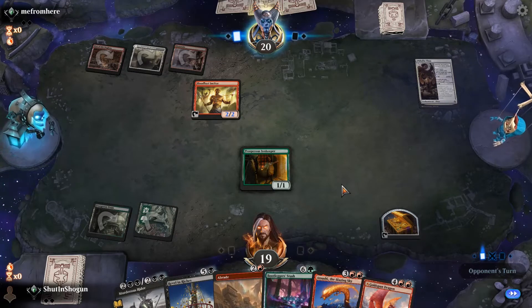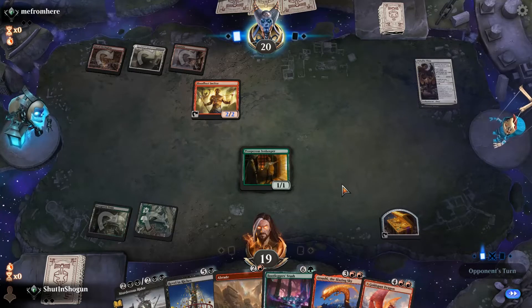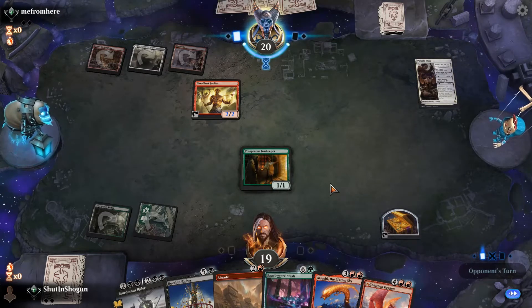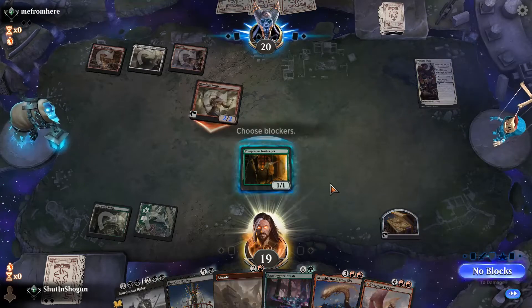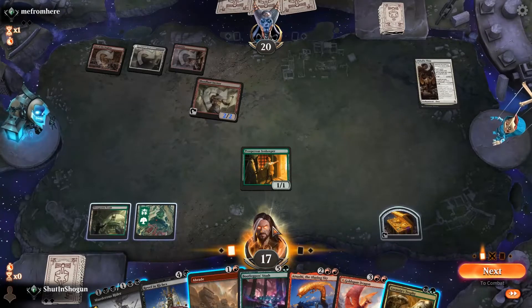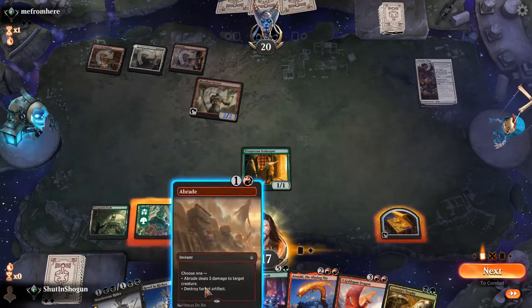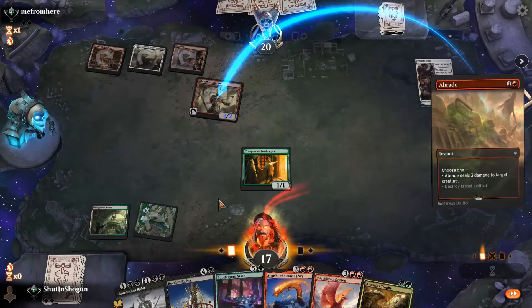I totally understand if our opponent decided to take a break — cats knocked something off the table, sudden bio break, knock at the door. There we go, opponent. Assassin's Trophy isn't fantastic, but it is a way to get rid of that Paladin Class if you really start fearing it. We'll use the Abrade first — this is the more conditional of the two removal spells, where Murderous Rider's Swift End just basically flat-out kills the enemy. Let's see what our opponent does.